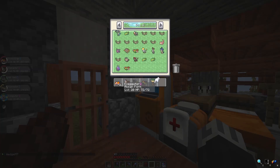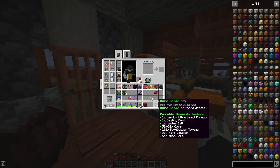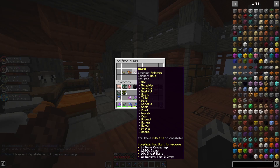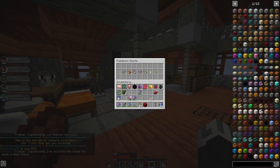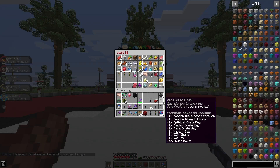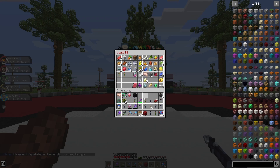While looking for the Exeggutor, a Yanma spawned on me in the jungle and it was part of the hunt, so I caught that one. Apparently that was not the easy hunt either — I got a rare crate key for it, which means it must have been the hard hunt even. That's pretty cool. So I'd say we'll head over to spawn and see what's behind key number one, as well as our vote crate keys, a shiny crate key, and one more rare crate.